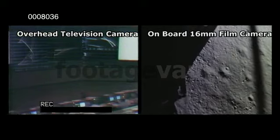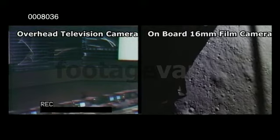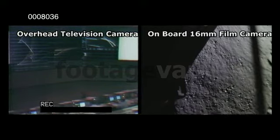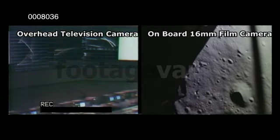I think we'd better be quiet for him. Roger. 400 feet, down at 9. The only call-outs from now on will be fuel. Speed forward. 150 feet, down at 4. 360. 30, and a half down. They're tagged on horizontal velocity.